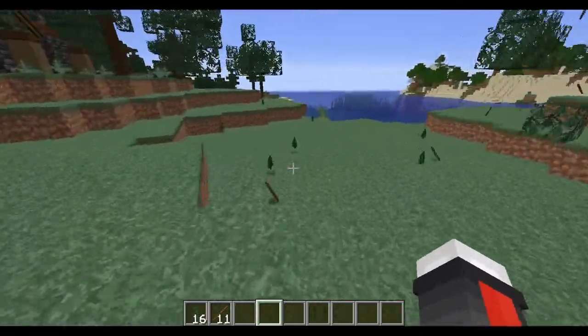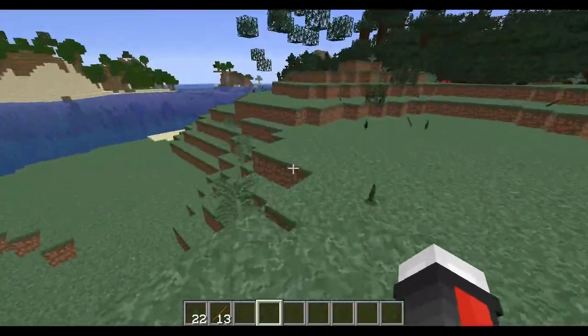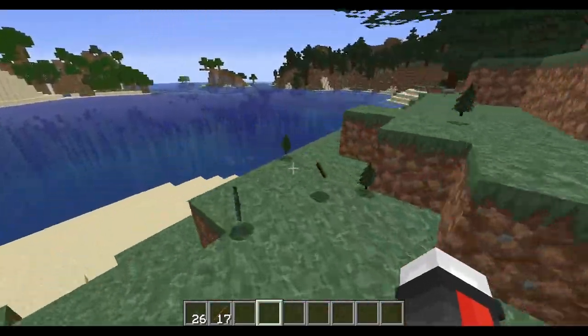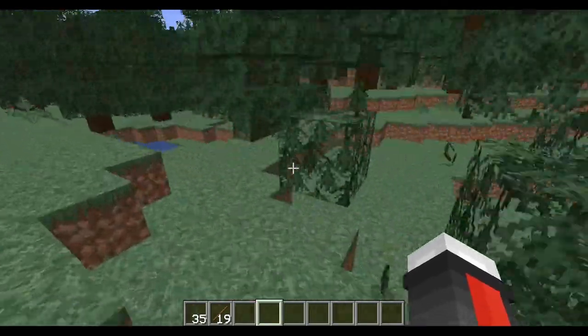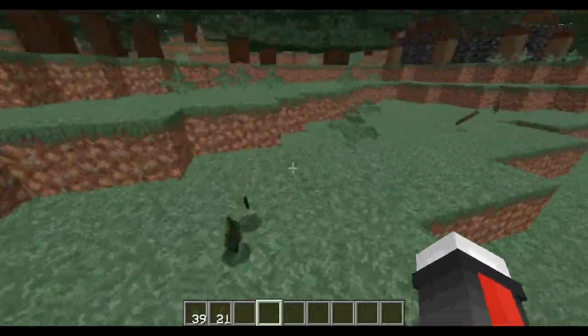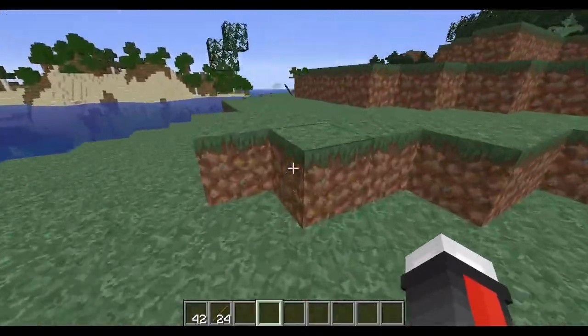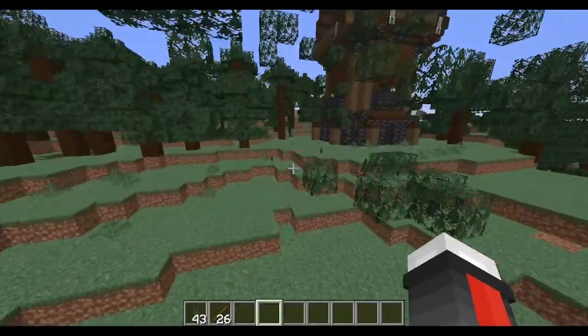Well, Grimstone is actually something that's been added now to — what's it been added to? It has been added to the amethyst geodes, the geode stuff. And we'll show you some of the geodes, and I'll show you how I kind of found out where they spawn and stuff like that. But for now, we're going to just kind of take a look at some of the blocks themselves as well.